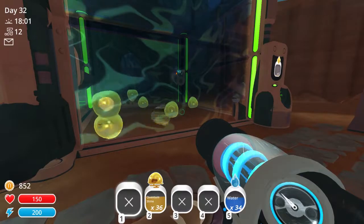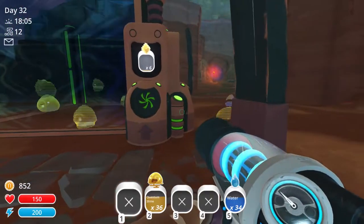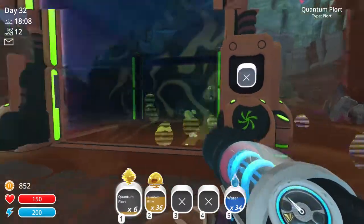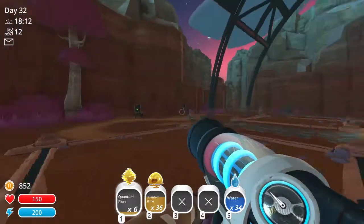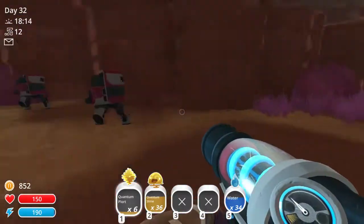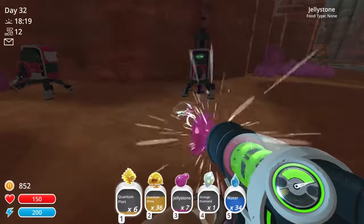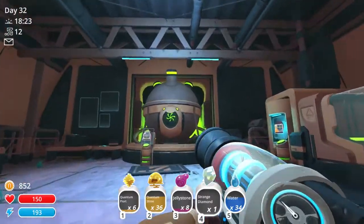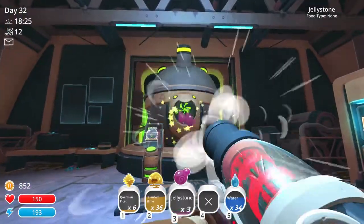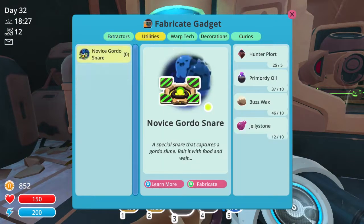The clones are just bursting out of them and going in any random direction. I want to see what these quantum slimes are worth — quantum plorts rather. I'm sure the slimes are worth pennies. These are all ready to collect! Yay, that's a lot of jelly stone. That's eight — you know what that means: we can build the gordo snare! I don't know what it does, but apparently it'll snare a gordo.